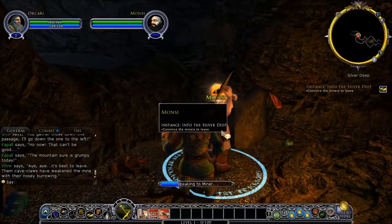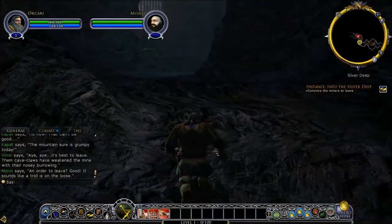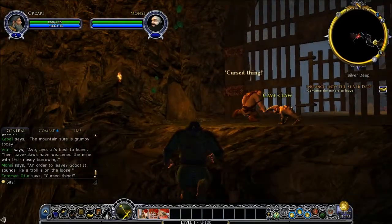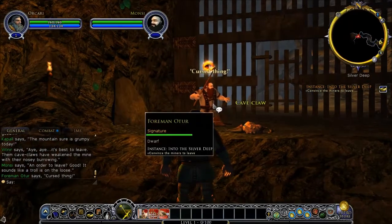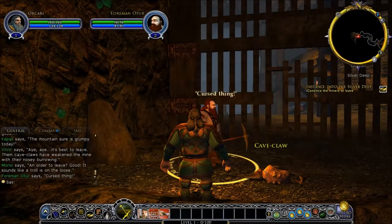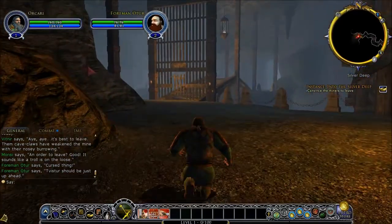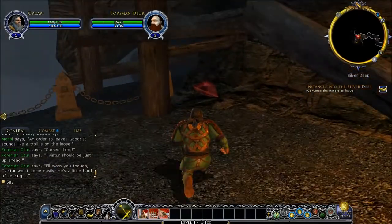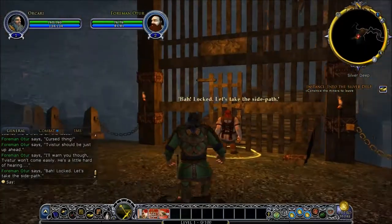Come on, get out of here — is there another one? Cave Claw! You killed a Cave Claw! Look at that massive gem. I wish I could mine right here.